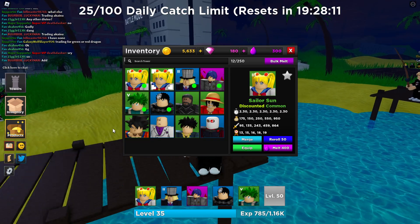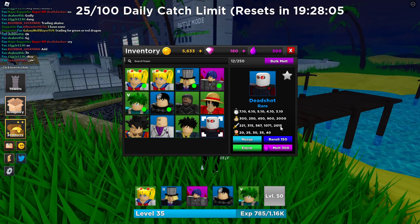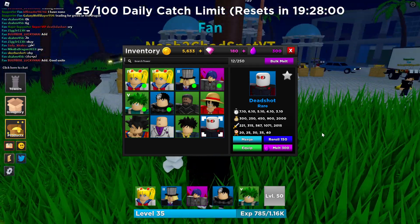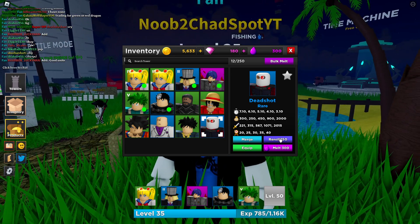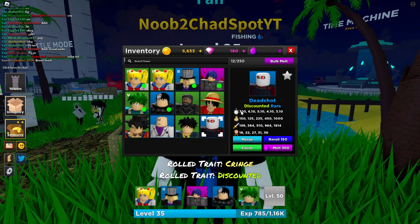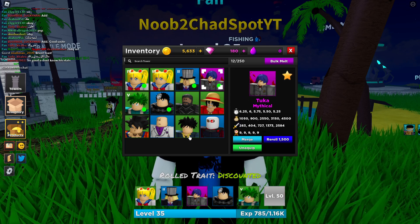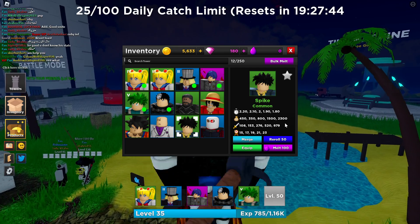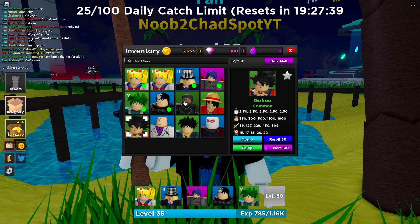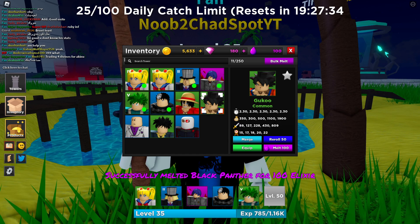We got the clownfish — and oh! Deadshot! That's not a bad unit. I remember using him back in the day. Look at that damage — 2015. This guy is a boss-killing machine. Let's reroll his passive — cringe, not what we want. Let's do it again — we got Discounted. That's going to be an interesting combo. We need to figure out who to get rid of though.